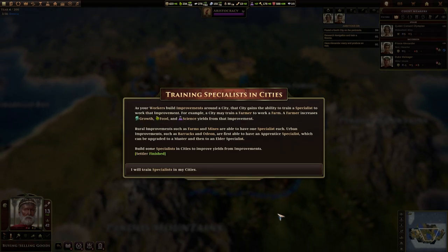Training specialists in cities: as your workers build improvements around a city, that city gains the ability to train a specialist to work that improvement. For example, a city may train a farmer to work a farm — a farmer increases growth, food, and science yields from that improvement. This is a little bit like Civilization 5, where you are placing a population onto an improvement. But it's more like putting a population into one of the specialist buildings, because they become a specialist. Unlike Civilization, this game doesn't have assignable population to tiles — you just sort of get the yields automatically.